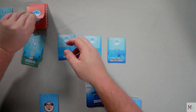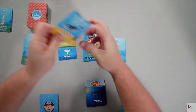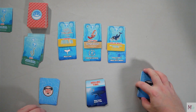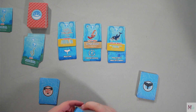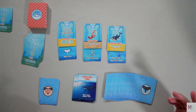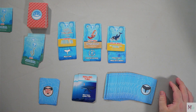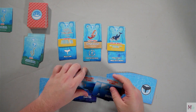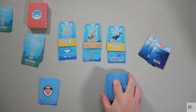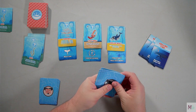You put the krill deck nearby and deal one krill card to each of the market cards. You then get the whale deck ready by grabbing a certain amount of krilling time cards and whale cards based on player count. For a two-player game that's three krilling time cards - the rest get set aside - and seven whale cards.